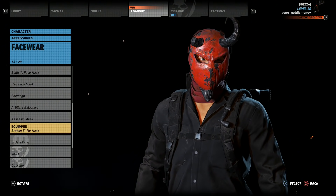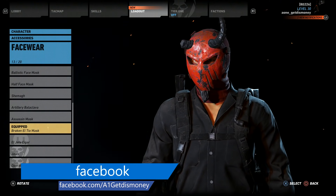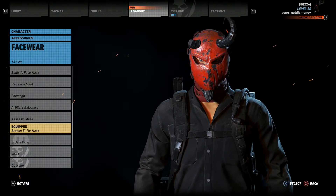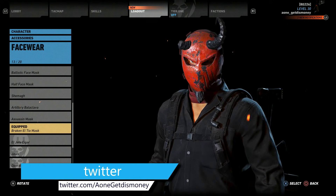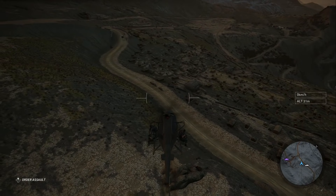For today's video we have some more Ghost Recon Wildlands, and I'm going to be giving you step-by-step instructions on how to get the broken LTO mask. To sum things up, you're going to have to investigate three different graves, then go to three different mines, and then kill the boss named LTO.